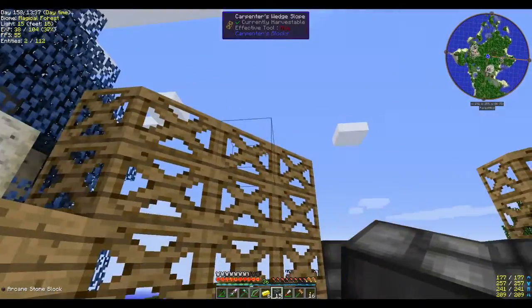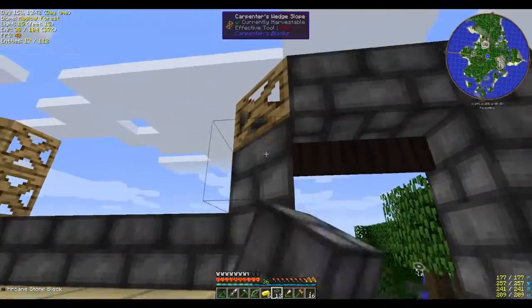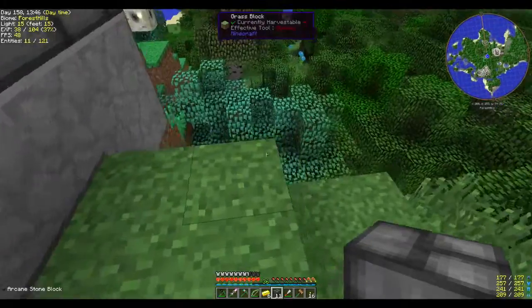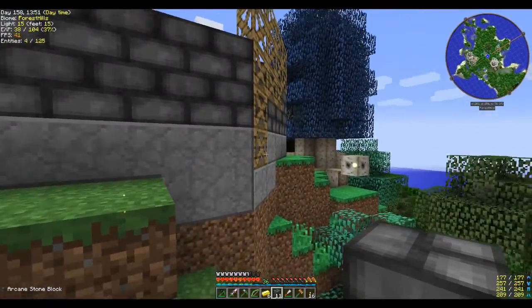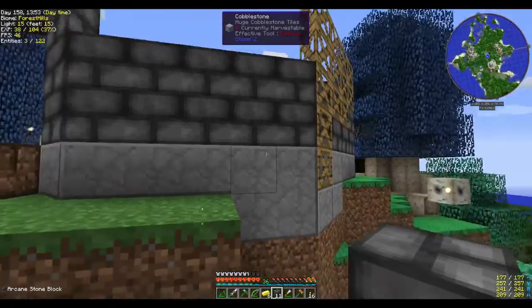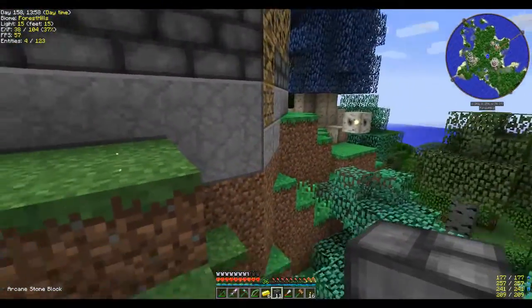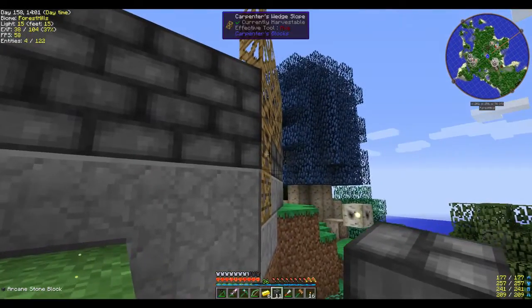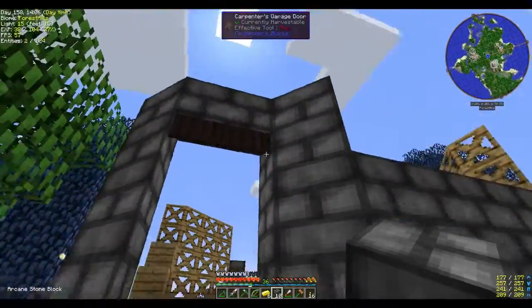With the carpenter's slopes I've double-sided these ones around here to give a flat edge instead of having a lumpy edge. Minecraft's a blocky game, yes, but it's always nice to have the bevel angle here. In between episodes I'll build this up.